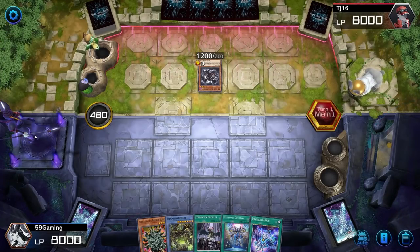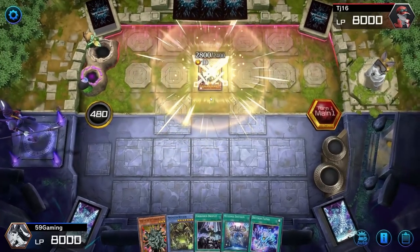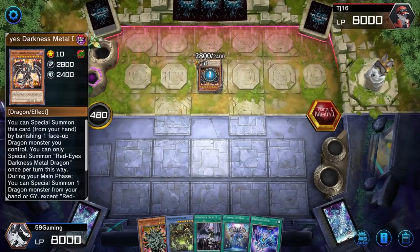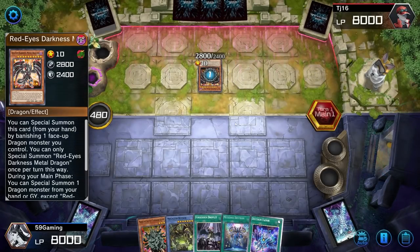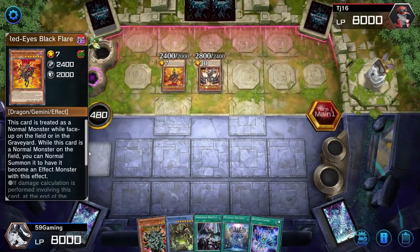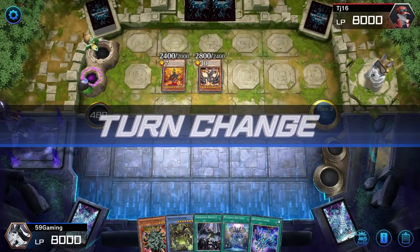Oh, Red Eyes! He banishes this, then special summons a level seven and adds Red Eyes Darkness Metal Dragon. He activates that effect to special summon one monster from hand — a Red Eyes Dragon. Red Eyes Black Flare Dragon — I haven't seen this one in such a long time. When this card is normal summoned to the field... okay, that was it.